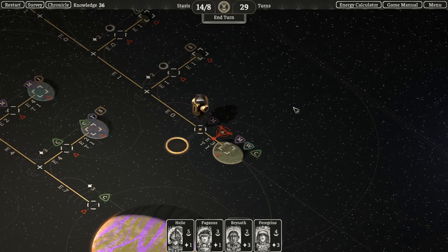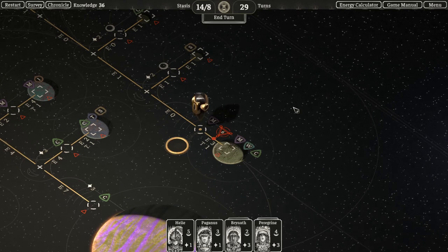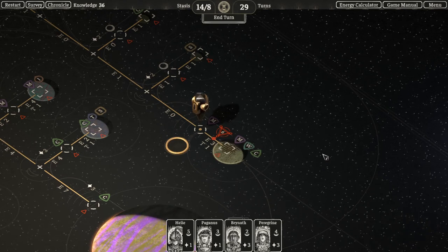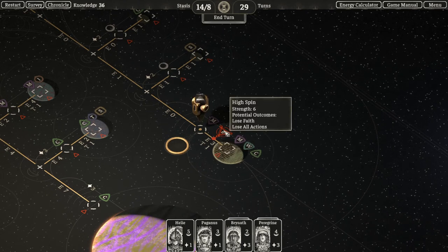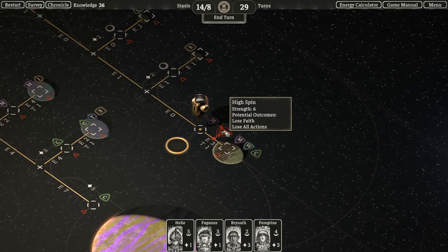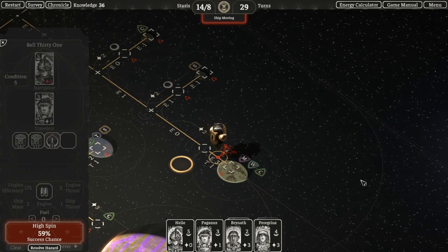One aspect of the game are hazards. Hazards are points in the solar system that challenge you when you are moving ships or constructing buildings on planets. We can see this hazard is in between the orbit location and the surface location of this planet, where we're trying to go and harvest some resources. We can hover over it to get more information and see that it's a high spin, has a strength of six, and has some potential outcomes of the navigator losing faith or losing their actions.